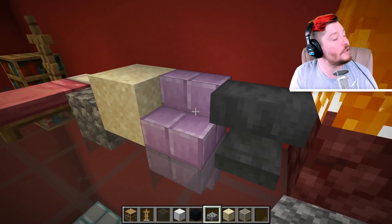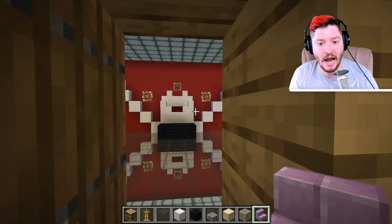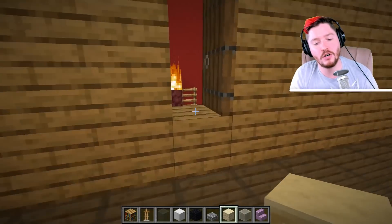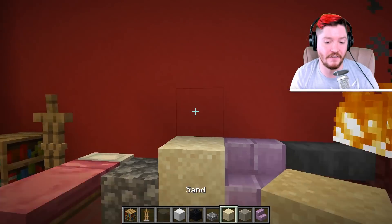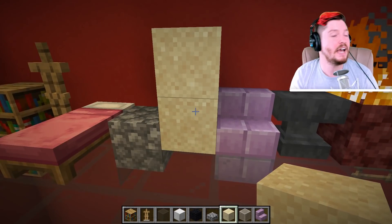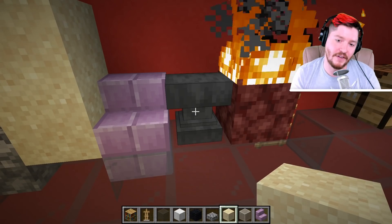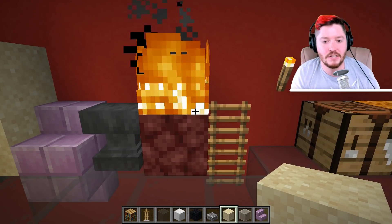Same thing with stairs — you can use stairs in your build, and in fact I have stairs and slabs in the build over here, but they're not directly at the ground floor; otherwise you start to see the glass poking through on the edges. Next is gravity-affected blocks like sand — you're obviously not going to be able to stick sand to the top of the surface. Same with anvils, which can't be turned upside down and are gravity-affected. Next is fire — fire does not have any opposite version of it, so fire is out.